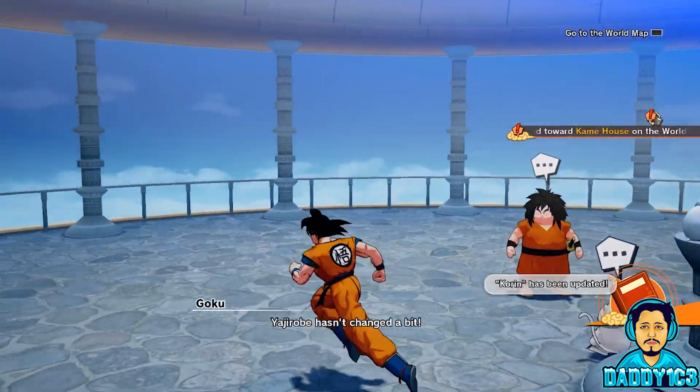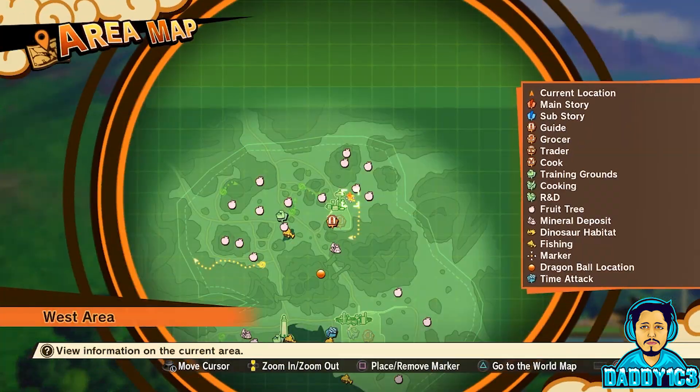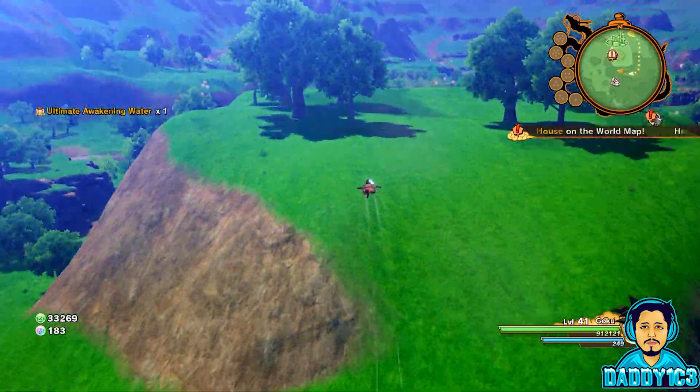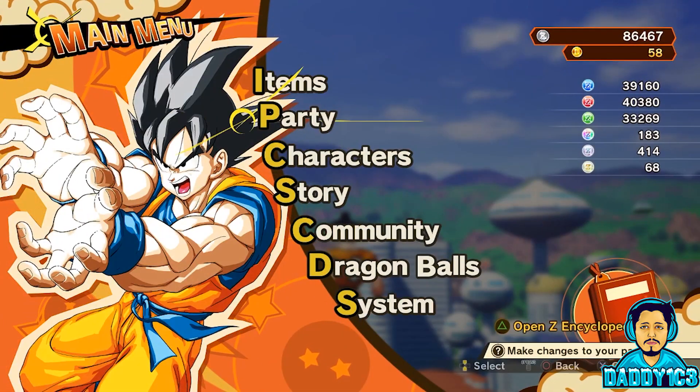All you have to do for this trick is head out to West City and go to this wind tunnel. Fly through it to collect one Vita Drink M and one Ultimate Awakening Water. Next, fly back to the beginning of the wind tunnel, save, then load that file, and look at that — the items in the wind tunnel will respawn.